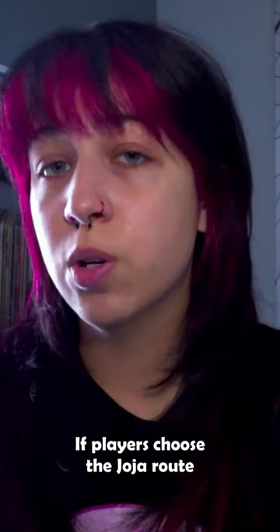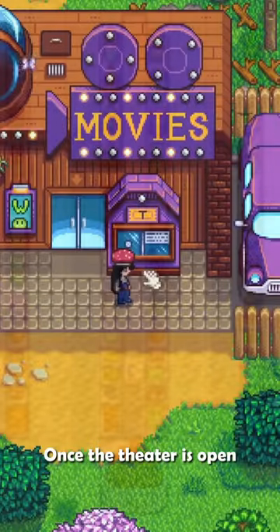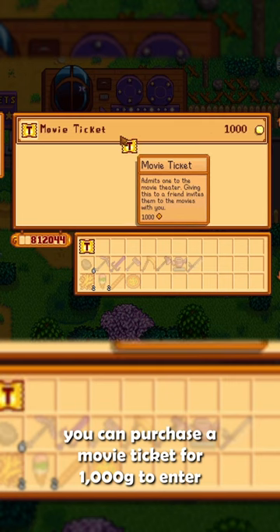If players choose the Joja Route, they can purchase the movie theater from Morris for 500,000 gold. Once the theater is open, you can purchase a movie ticket for 1,000 gold to enter.